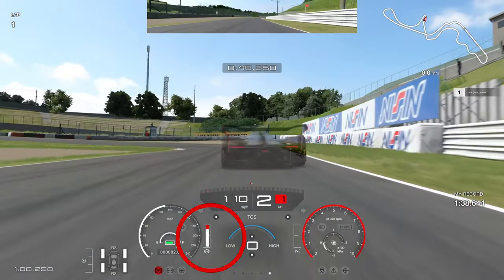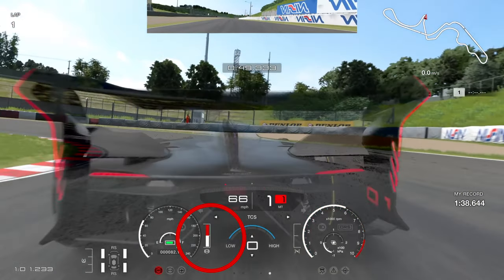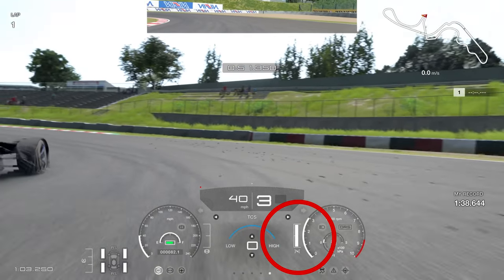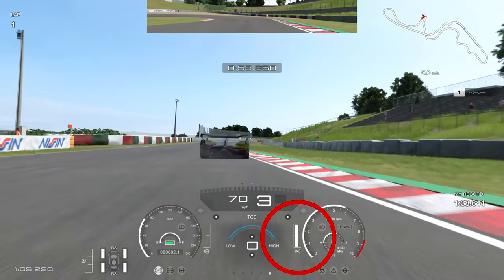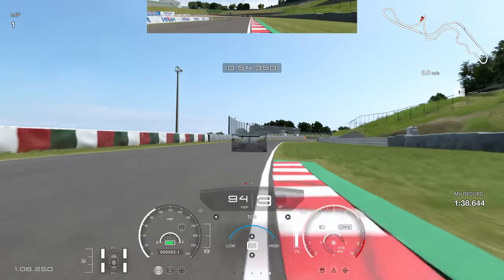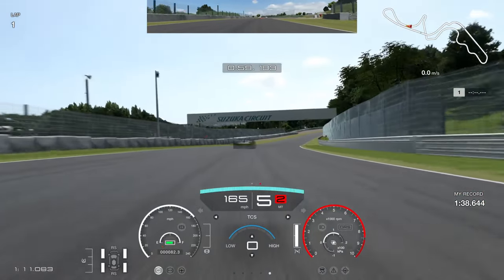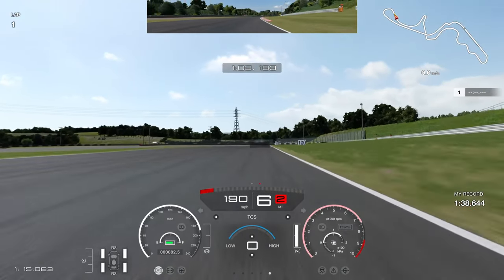Now onto the brakes for the tight hairpin. I'm slightly late on the brakes here — going deep can work but you will lose a little time. It's better to take a narrower line, get the car squared off, and get on the power nice and early. Going too deep means you have to wait patiently before getting on the power. You can get away with it, but it's probably a tenth to a tenth and a half lost to the top time.